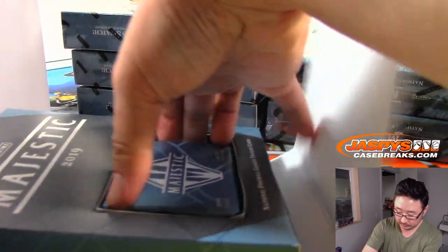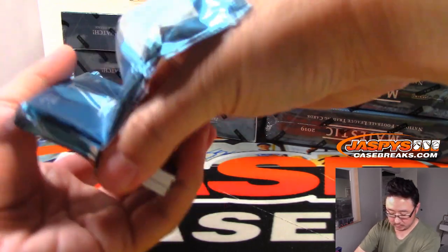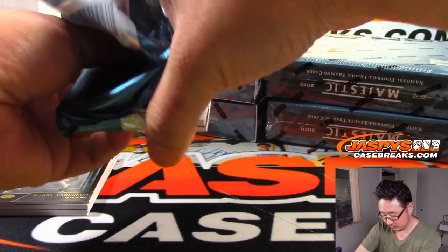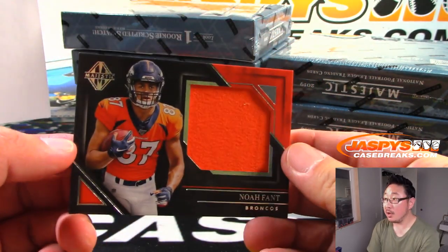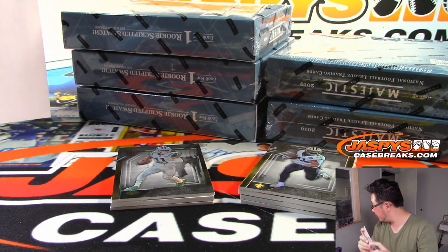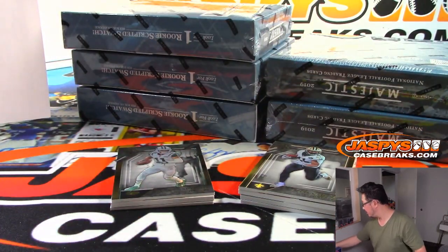Good luck — let's rip. Relics are usually on the bottom, so let's shoot that out first. There it is: Noah Fant for the Broncos. That is a random number block team. That is number 19 out of 49, so that goes to number 9. Grego with 9.